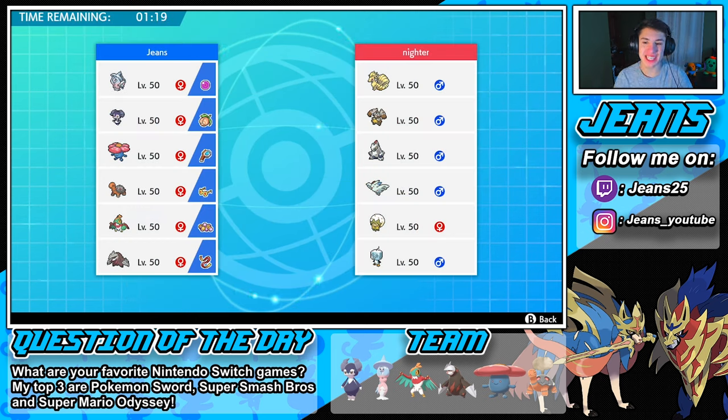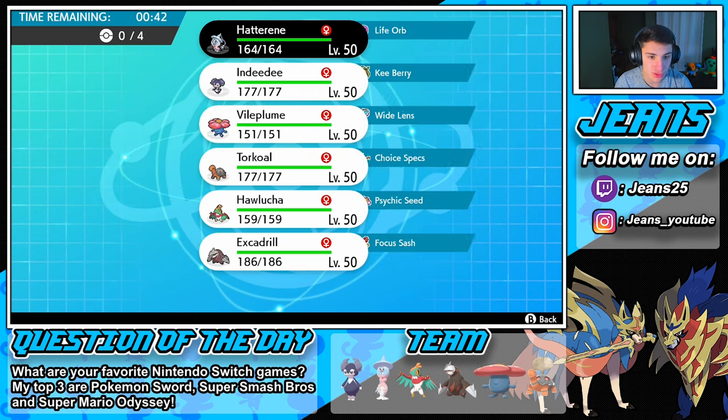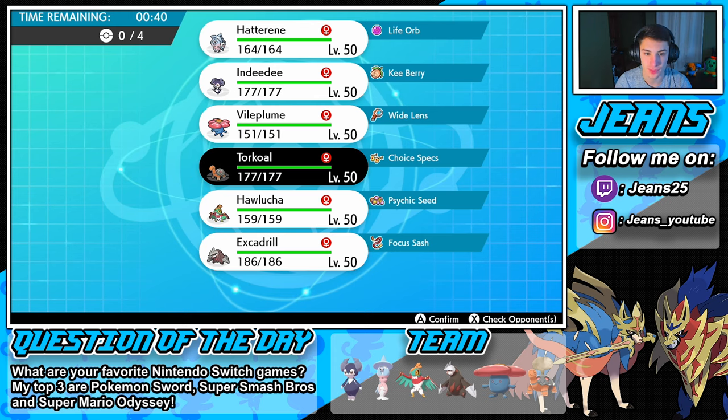Hopping into battle number one - this guy is rocking Ninetales, Diggersby, Duraludon, Togekiss, Arctovish, and an Arctovish. This could be dangerous. I think we're going to lead Torkoal and Vileplume, considering Torkoal does work on Arctovish and Eldegoss, and Vileplume can handle Diggersby and Togekiss. That's a great lead. In the back we'll go with Life Orb Hatterene and Excadrill - we could potentially roll a Trick Room with Hatterene.